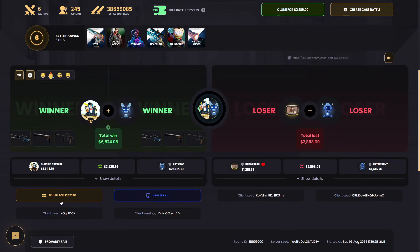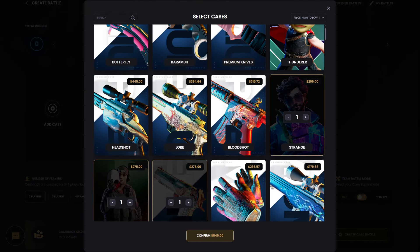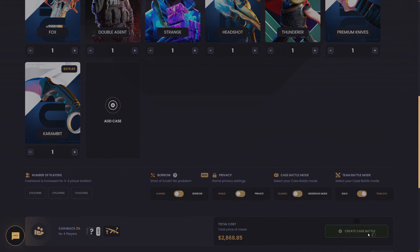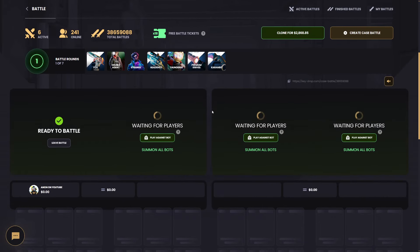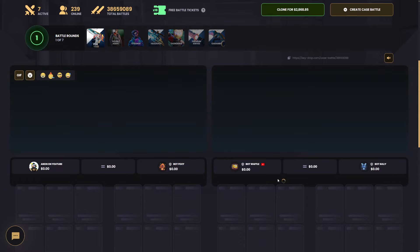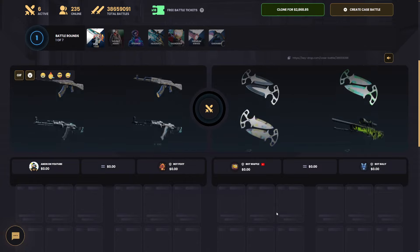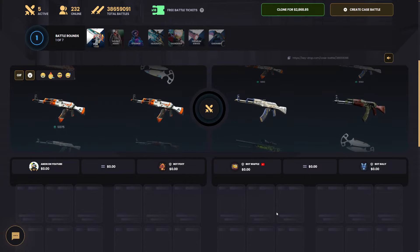We're just gonna go up the row and throw the Karambit case in — we're up to three thousand dollars in the battle, triple the first battle. First battle was 1100, so we're getting close to the triple point. Foxy, I am pushing my luck so hard right now. First case — good wares... they're bad. They're bad wares, but you know what, it's fine, it's okay.